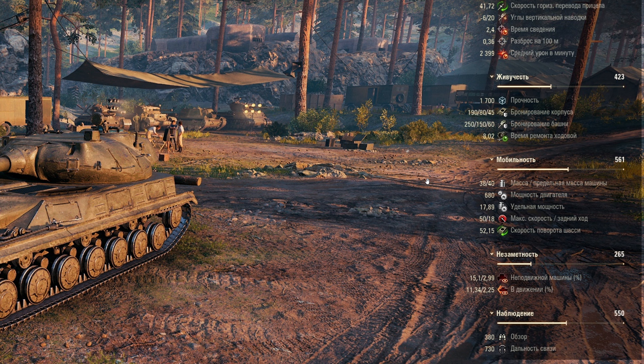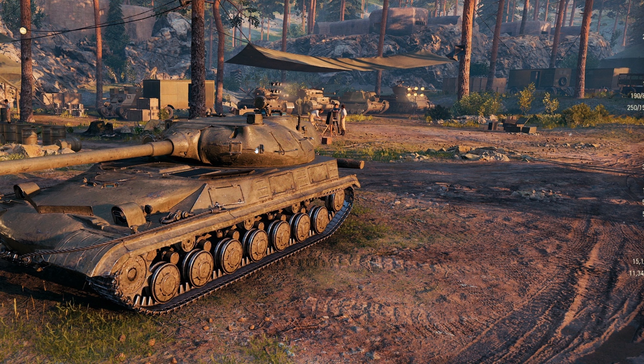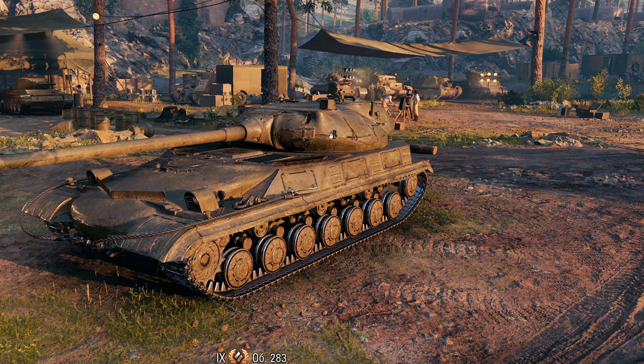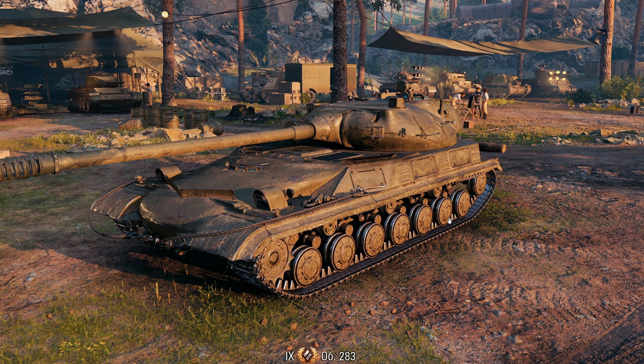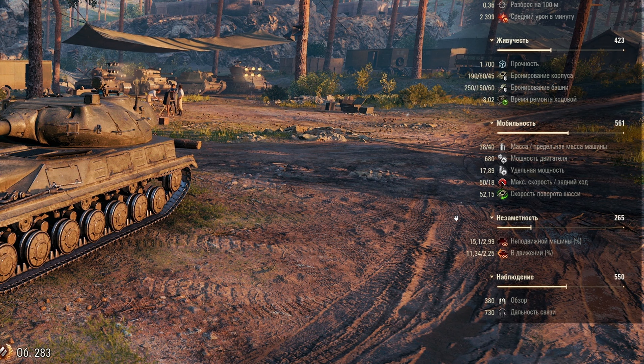This could be a decent assault medium tank. The downside is the rear-mounted turret, which creates problems for hull-down play. Nine degrees of depression is all right, but you're exposing your engine deck. If you're face-hugging a tall vehicle with gun depression, they can jam shots into your engine deck or over-match the roof of the hull. So stay at around 100–200 meters and don't face-hug tall tanks like the E100.